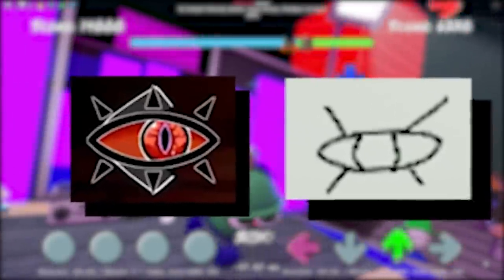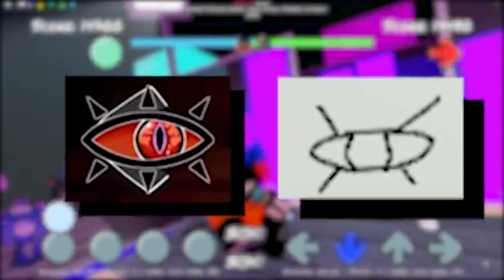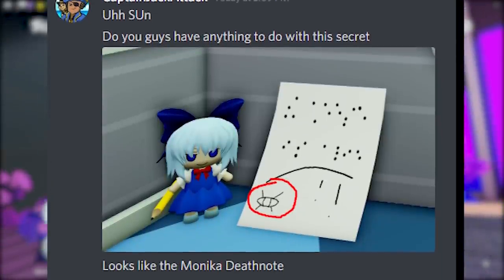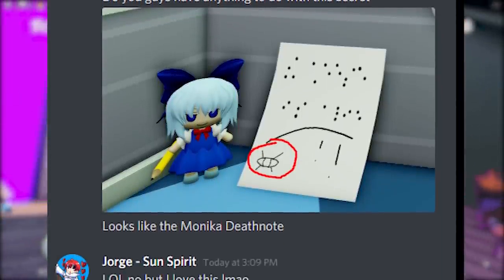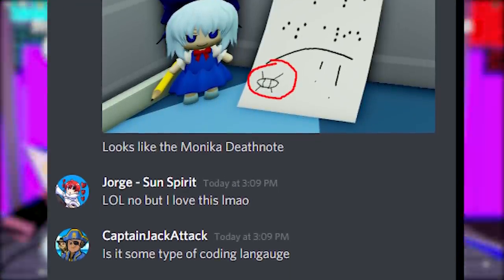Now both of the eyes look pretty similar except the Monica one has 6 spokes and Funky Friday's has 4. I even went along and messaged the creator of the Doki Doki mod to see if they had any influences on it, but he unfortunately said no, though he did find it very funny.